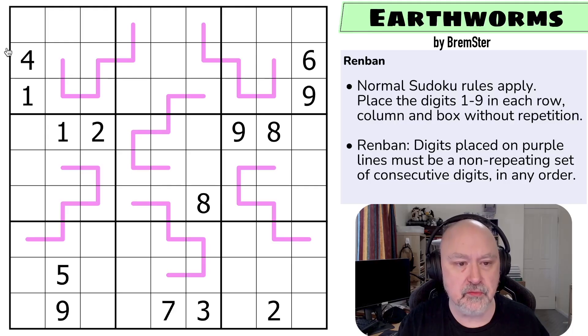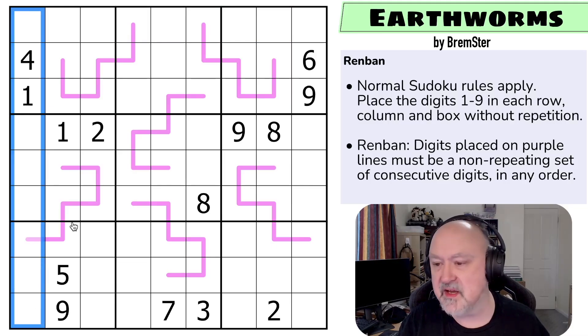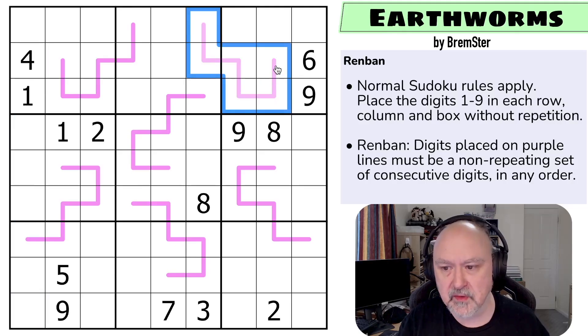So what do we have? We have normal Sudoku rules: in every box, every row, and every column, the digits one to nine must be placed without repetition. And then Renban — digits placed on these purple lines must be a non-repeating set of consecutive digits in any order.